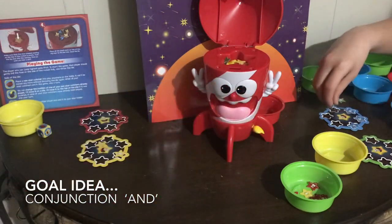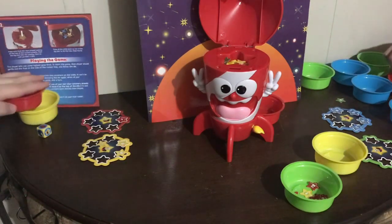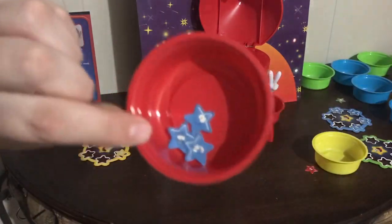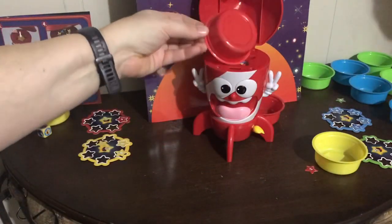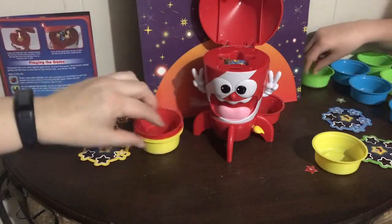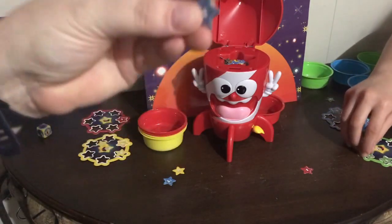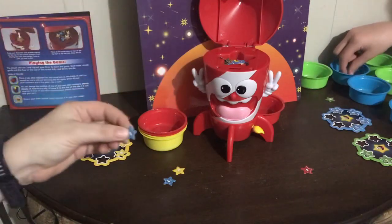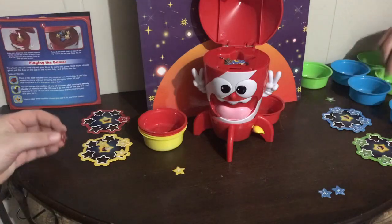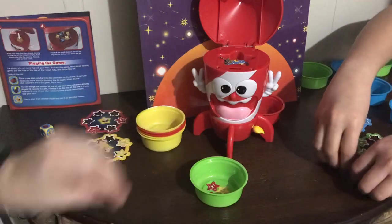I got a yellow one in my red cup but I'll take that because I'm using red and yellow. I took a red cup by mistake — sorry! It's full of blue stars — I can't do anything with those, they'll have to go back in. You could work on more social communication goals because you need fine motor skills to pick these little stars up. I got these blue ones so I might say 'these are for you' — it could be a social communication goal. You can share as well. Sharing is caring.